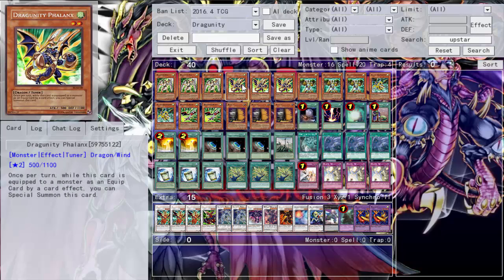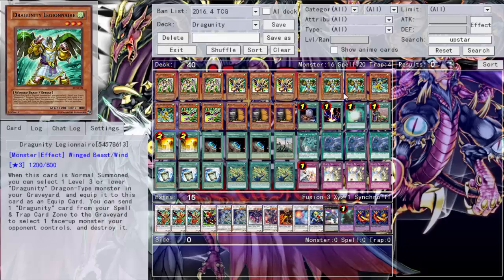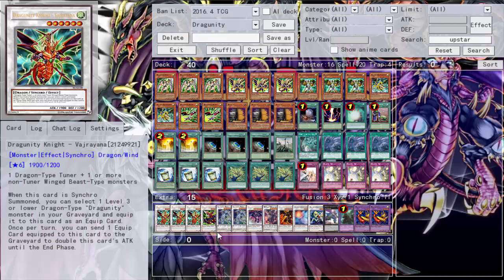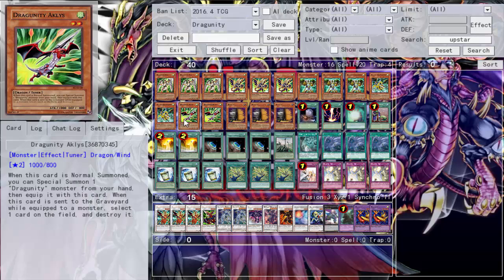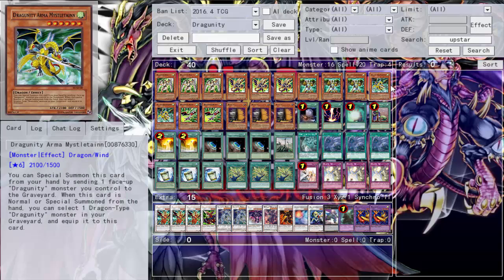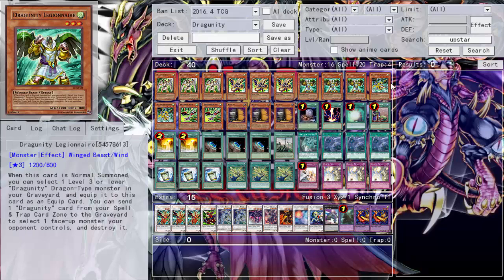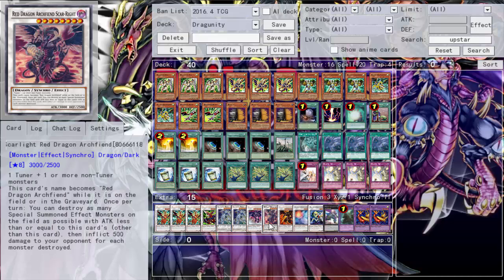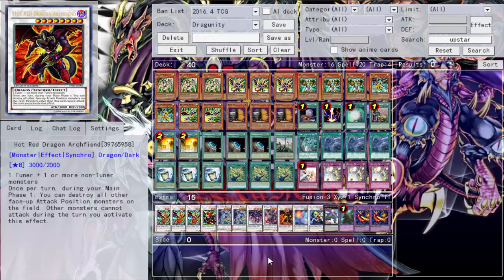We also have a couple of Synchro fives just in case — Legionnaire plus Phalanx unequipped goes into a Synchro five. We run two Mistleteons as well; they're pretty decent. Depending on what I open, I can't always do the Vajrayana into Crystal Wing line, but if I open Legionnaire and an equip spell I can send a Dragonity monster, then when this card is normal summoned I select a Dragon-type Dragonity monster and equip it, unequip Phalanx through the effect and sync into a Synchro eight — Scrap Dragon, Scarright, Hot Red — plays like that.